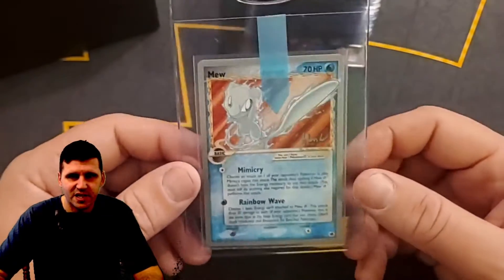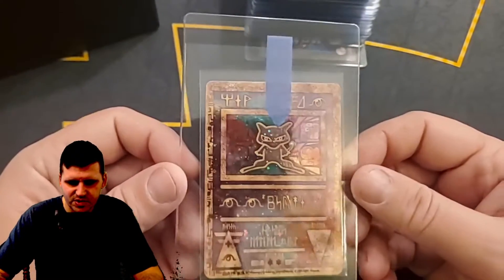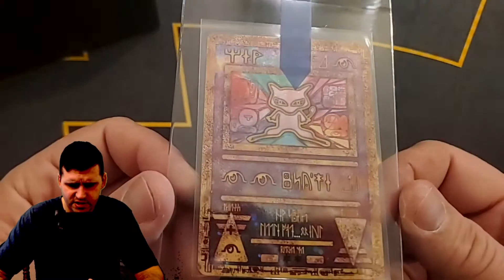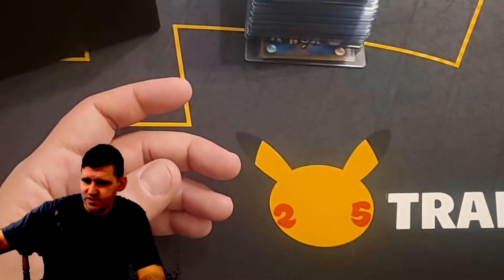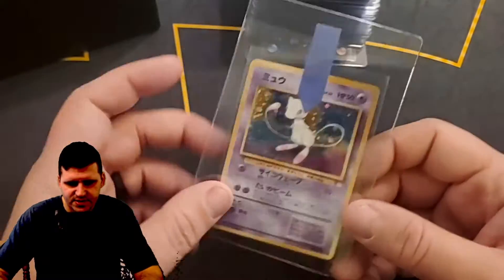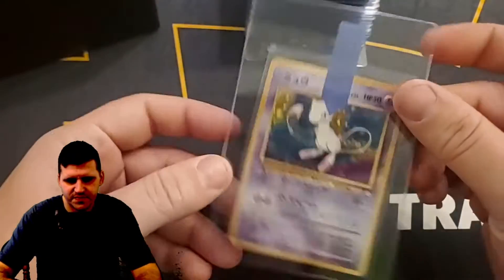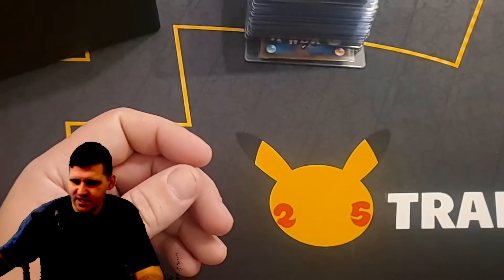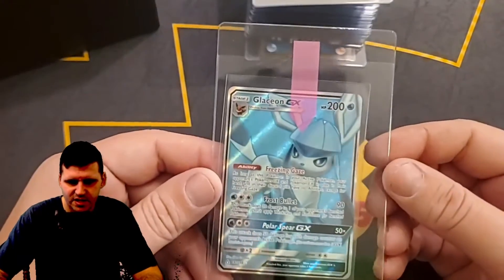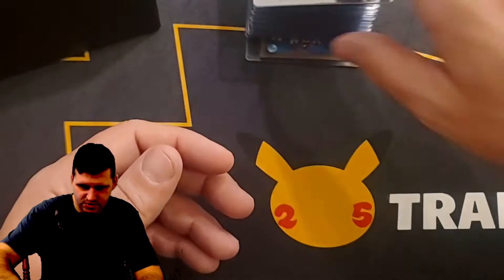I figured I'd buy a couple of these remakes — the World Championship Series — because they're cool. Ancient Mew — this is not the error or corrected version, it's Nintendo. It's just the regular movie promo. Fossil holographic Mew, Japanese — I want the English version of this in holographic but I just haven't bought it yet. There's the English version non-holo. Black Star promo Glaceon GX — very nice card.